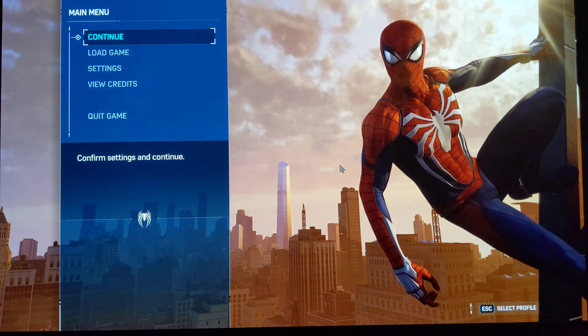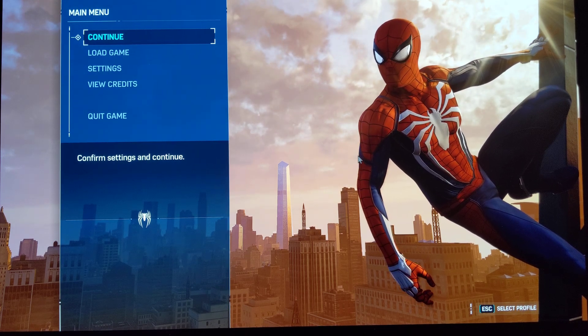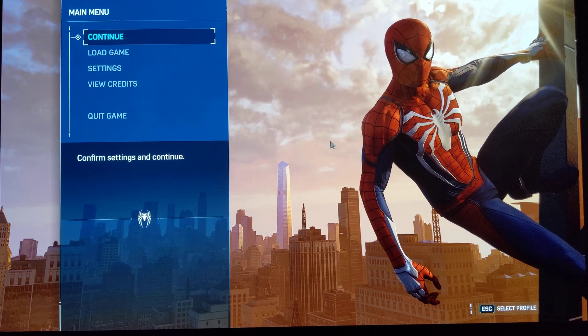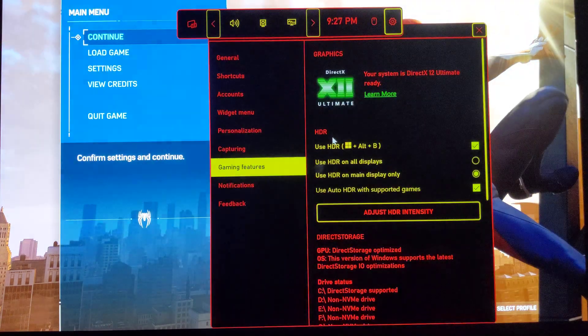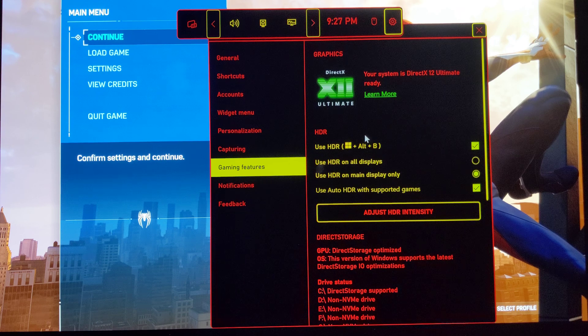But we don't need to do that if the HDR slider works, and it is working right now. So if it doesn't work for you, I'm going to post a link showing you how to change that brightness manually using the CRU app. It seems like Windows does an update and allows you to use this — after you start using the Game Bar, it probably makes an auto-update and allows you to use it. Sometimes the computer just has a mind of its own.